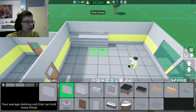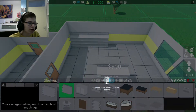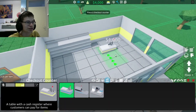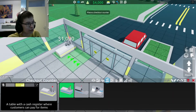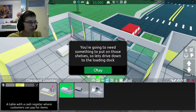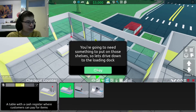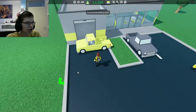Okay, place two shelves. Now you need to place a cash register so your customers can pay for items. That sounds logical. So I'm going to put that in here. There we go. You're going to need something to put in these shelves, so let's drive down to the loading dock. You don't need to spawn this thing in here — we need to drive.